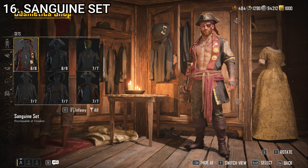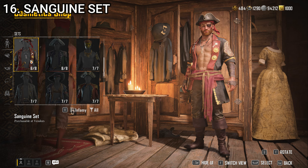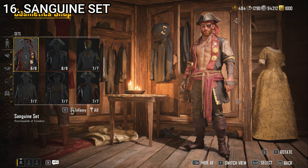Similarly, at number 16, we have the Sanguine set. This is another one in the same category. If it had a shirt underneath the jacket, I'd probably like it more. It is piratey — it's got medals pinned on it, an eye patch, all that sort of stuff. It's got elements that I don't absolutely despise, but none of it's all that particularly good looking. It's got a lot of red going for it, so I feel like some people will like it, but I'm not one of them.